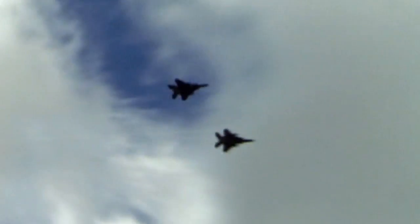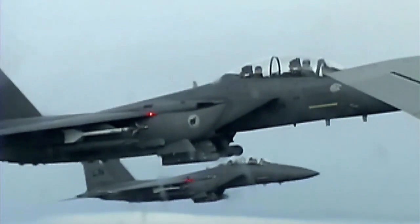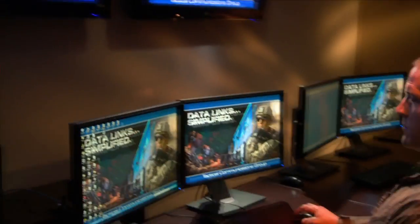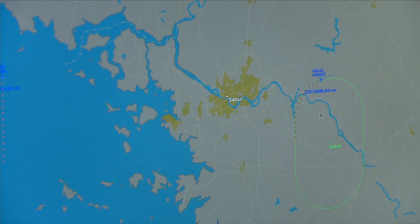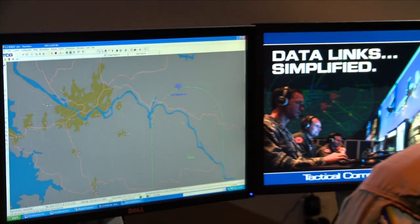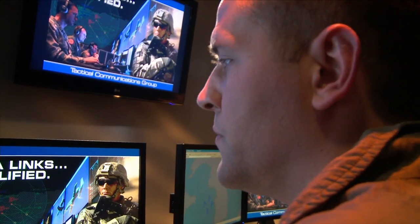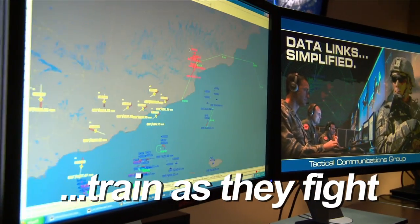If combat is the true test of a fighter pilot's abilities, then training under those conditions is the best way to prepare. That's why TCG's Ground Tactical Data Link System, or GTS, was developed. By simulating realistic combat scenarios on Link 16 and other TDL networks, the GTS provides an innovative, cost-effective way to let pilots train as they fight.